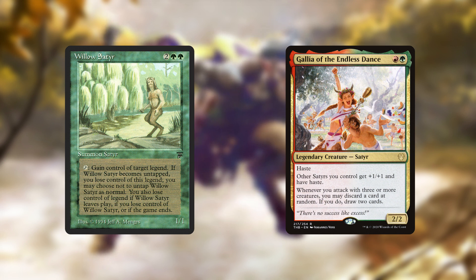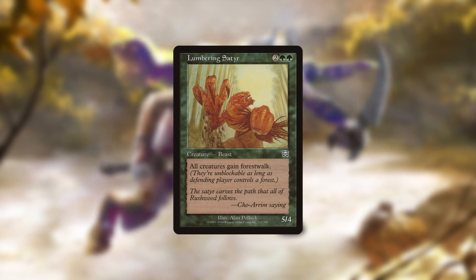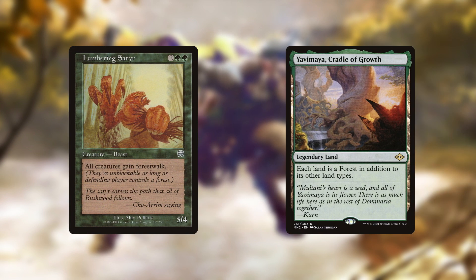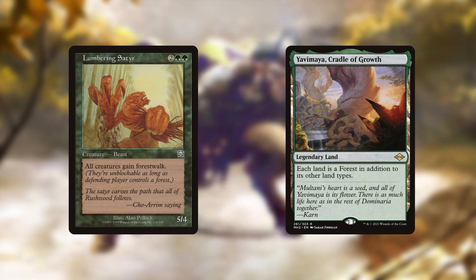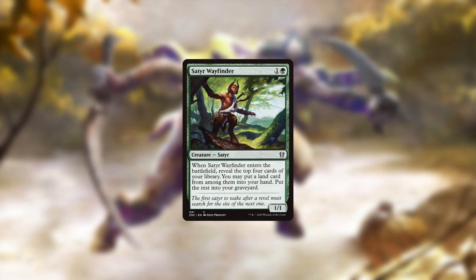The last Satyr worth talking about is Lumbering Satyr, which can give all creatures Forestwalk. With Yavimaya, Cradle of Growth we can give all our opponents Forests and make all our creatures unblockable — an interesting member of the tribe that could be used in a combat deck to get that final killing swing in.